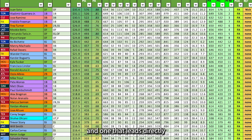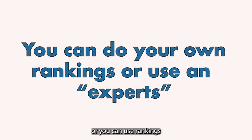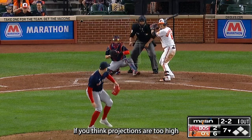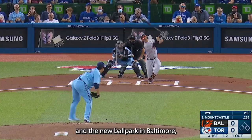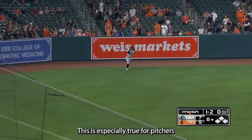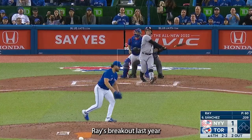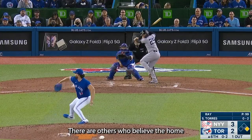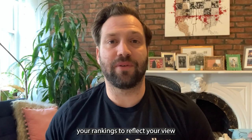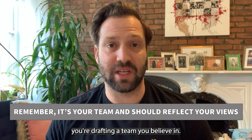You should have rankings when you draft. You can compile rankings using a projection system or from your favorite fantasy expert, but you should definitely have rankings — and they should reflect your beliefs. If you think projections are too high on Ryan Mountcastle given his plate discipline issues and the new ballpark in Baltimore, you can move him down. This is especially true for pitchers, since projection systems are notoriously less accurate projecting pitching stats. For example, some believe Robbie Ray is a top 15-20 starter; others think home run and contact issues make him closer to a SP40. Alter your rankings to reflect your view — this is your team, not a projection system's team.